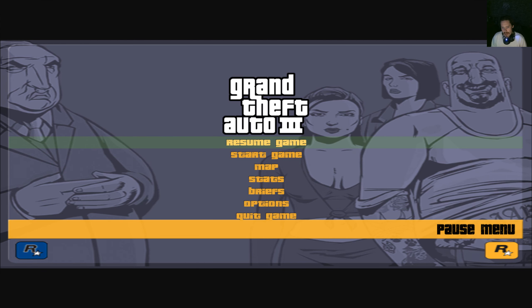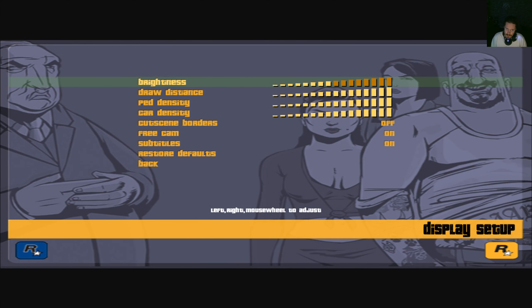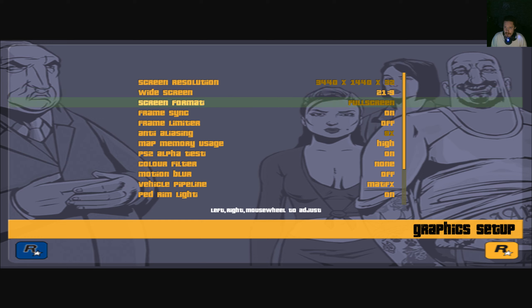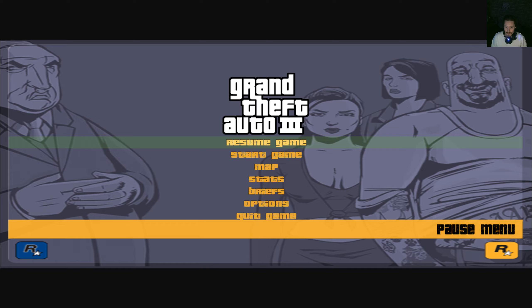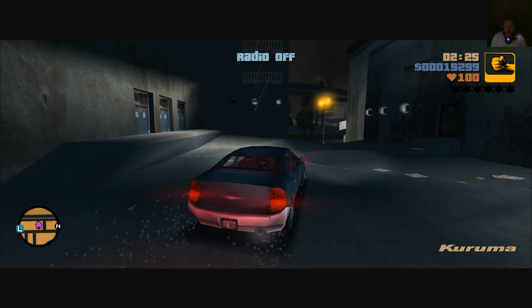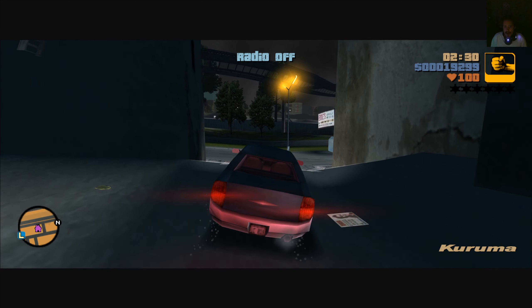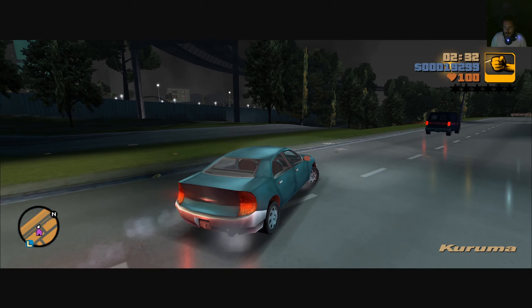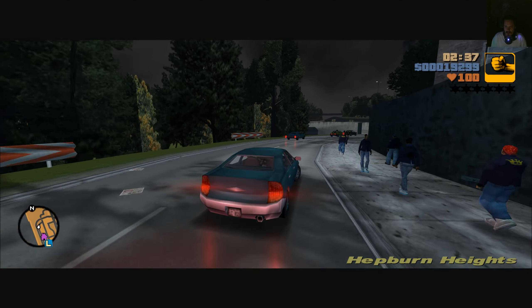This is GTA 3 RE, which means reverse engineered, and it has a ton of features — extra display settings, graphic options, and a lot of things that were missing in the PC port from the PS2 version, like reflections and stuff. Most importantly, it runs at 60 frames per second and in 4K, so you can actually experience this game in a modern sort of way.